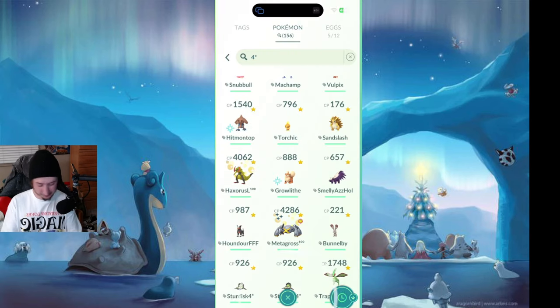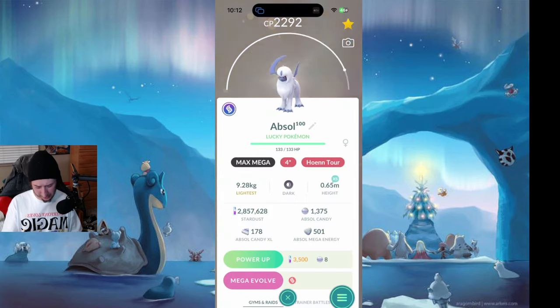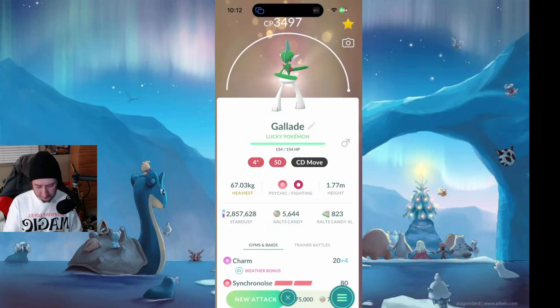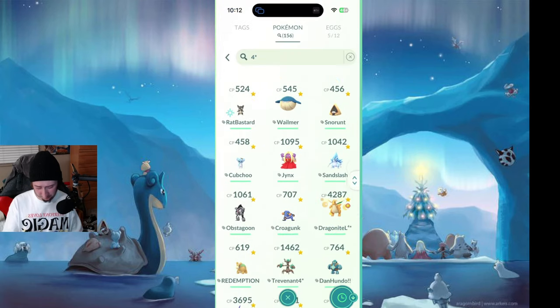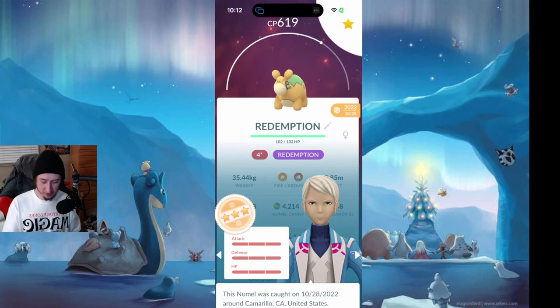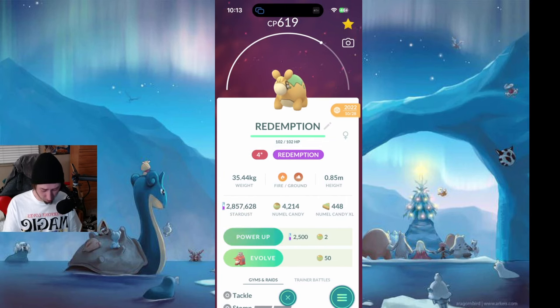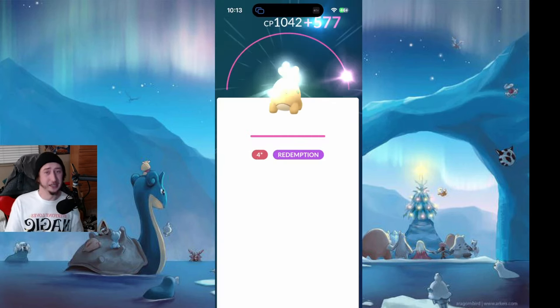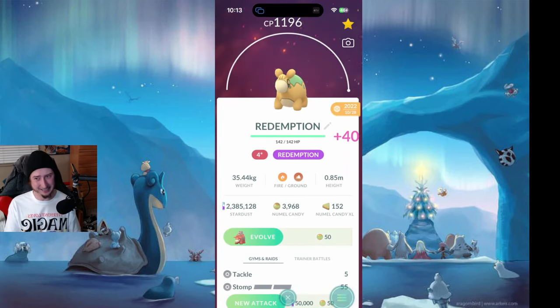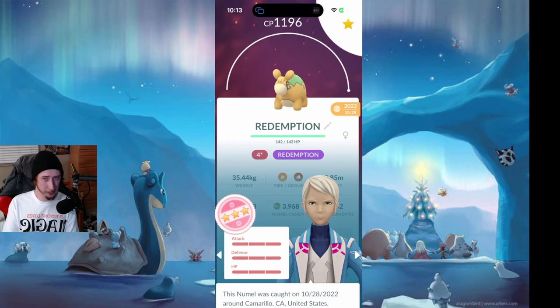Here's a Torchic — we can't take that. Can we take this Feebas? Yes, absolutely we can — I've been working on that slowly. Glalie's already level 50. Here's a 100% Numel. The Camerupt is rumored to come out as a Mega next year — I think having the Hundo on top for that is going to be awesome. We're going to take this to level 50 at 1,196 CP. I know it's going to come eventually, so I think it's smart to do it now. Working with 2.3 million experience.